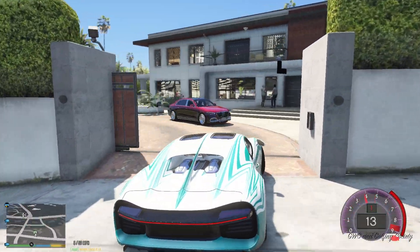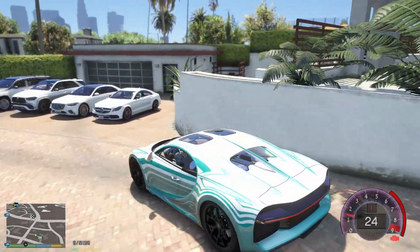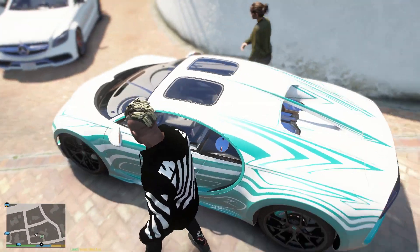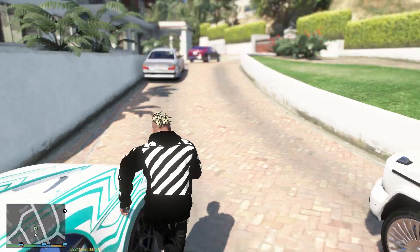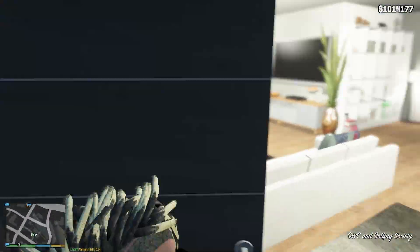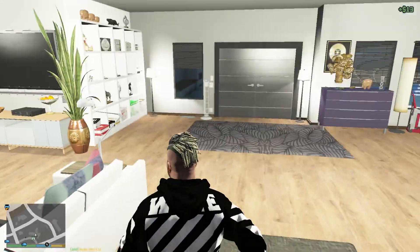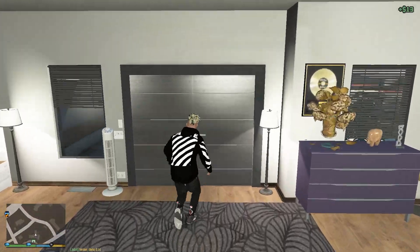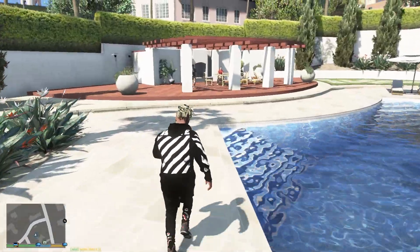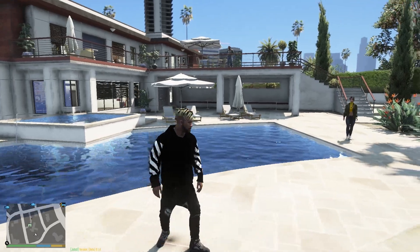Let's get in really quick - we need some space to park the Chiron. We actually stole this car from a millionaire, so it can technically be stolen again. We're just using it for now. I have no clue where Lester is. He told me he'll be here - he said he'd be standing by the pool, but I can't find him anywhere. Oh, he's on the top.